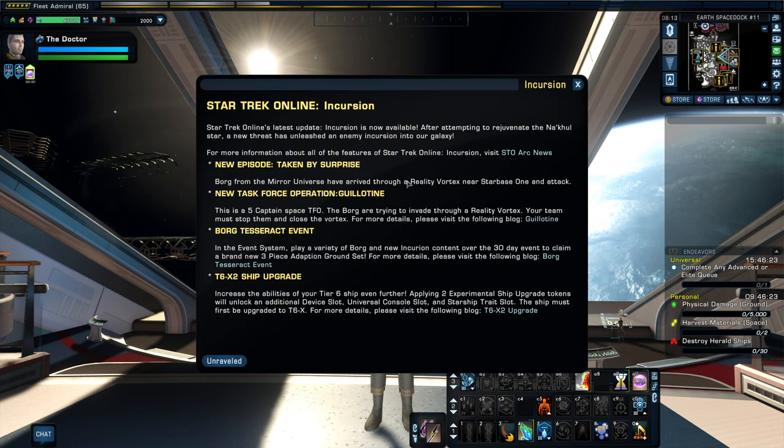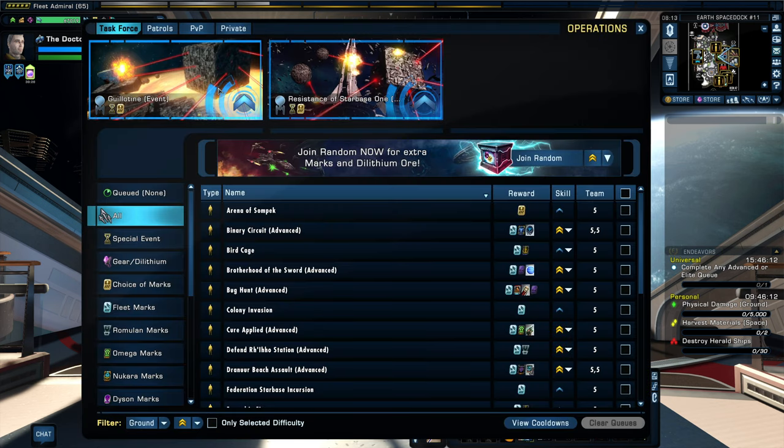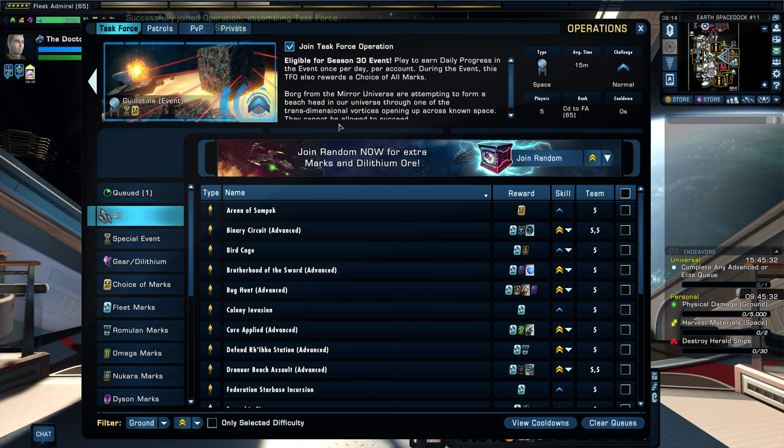If you go to the helper icon, you'll see there are some new task force operations. I will be playing one of those in this video and the other one in another video - this one will be the Guillotine event. I have played Guillotine once before, so this is not a blind playthrough, but I'll be recording it to give you some pointers. I had a good team last time and we moved through it pretty smoothly. I'm pugging it now, so we'll see.